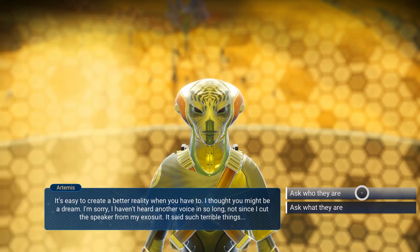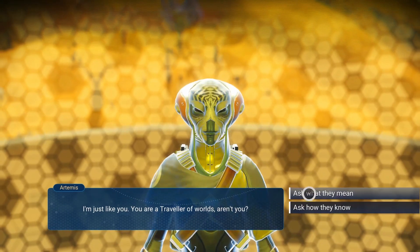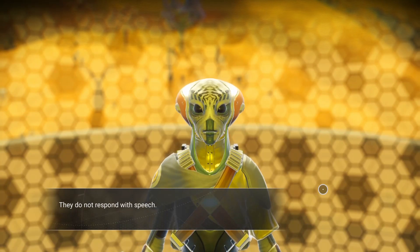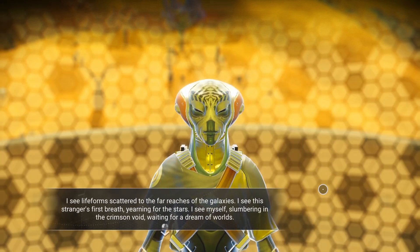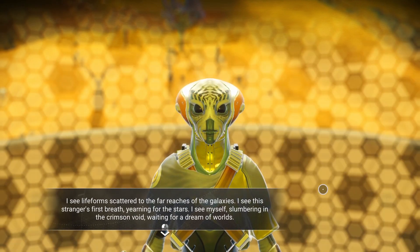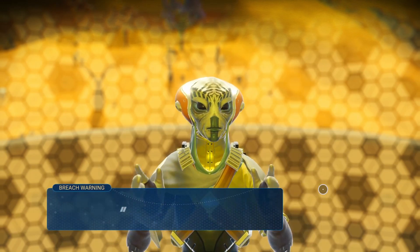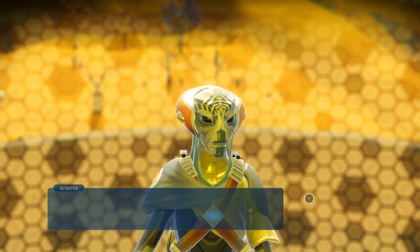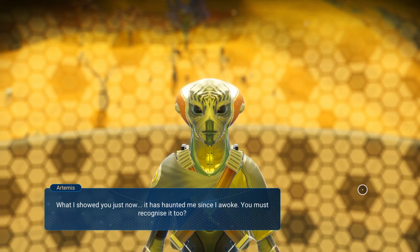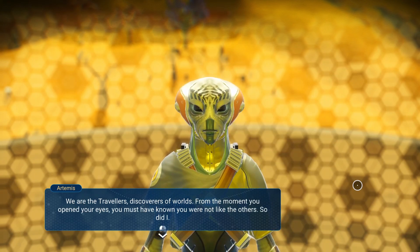Ask who you are. Who are you? I'm just like you. You are a traveler of worlds, aren't you? They transmit a vision — a red star in a fragile world. I see lifeforms scattered to the far reaches of the galaxies. I see the stranger's first breath, yearning for the stars. I see myself slumbering in the crimson void, waiting for a dream of worlds. And through the darkness I hear it said — if you say 16 I'm going to smack you. Anomaly detected. Designation: Traveler. Awakened.